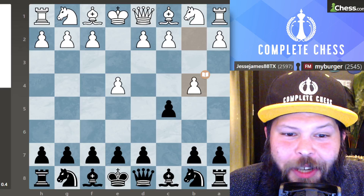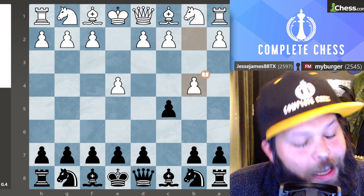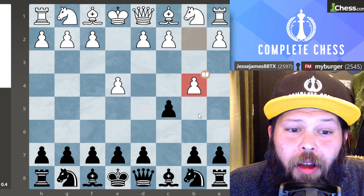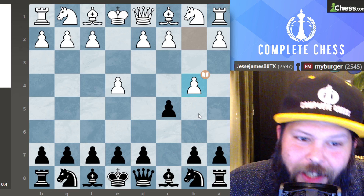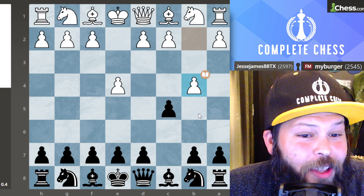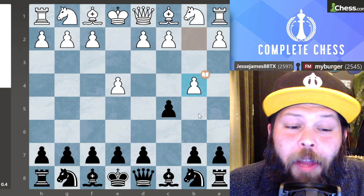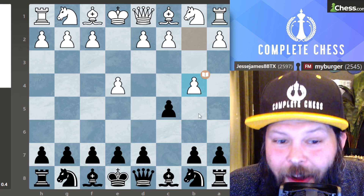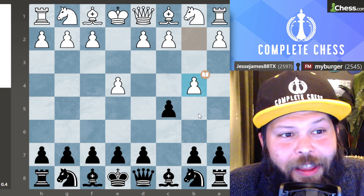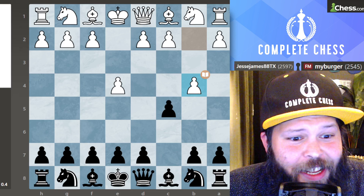Hello chess family, it's me National Master Jesse James and today we're taking a look at a very fun gambit that got played against me, the Sicilian Wing Gambit. Basically it's when you play the pawn up to B4 and you're trying to gambit the pawn so that you can get a very strong center for white. I'm going to be showing you how to play it from the black perspective in a game against a very strong FIDE master rated 2545.